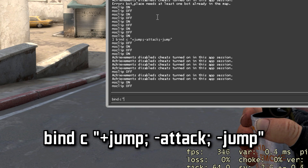Enter here the following command: bind, then the key that you want. I want to bind the C key, and in quotes: +jump; -attack; -jump.